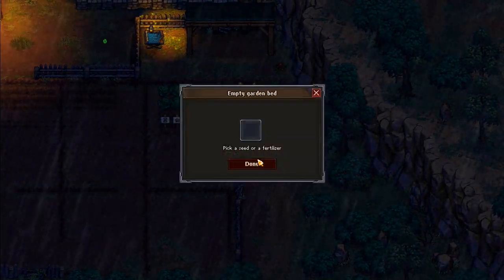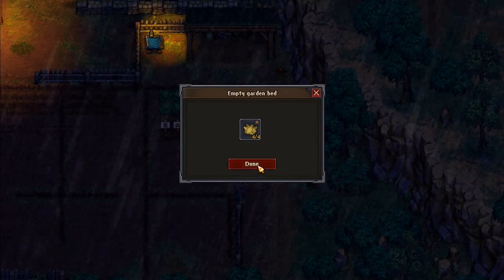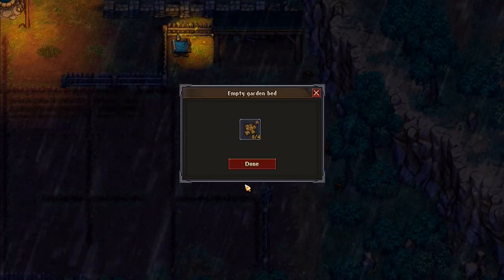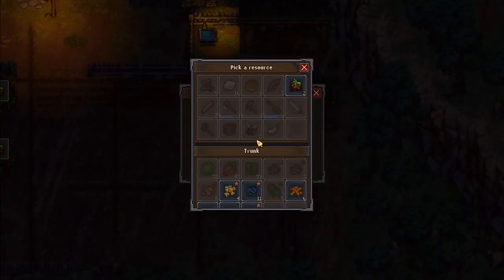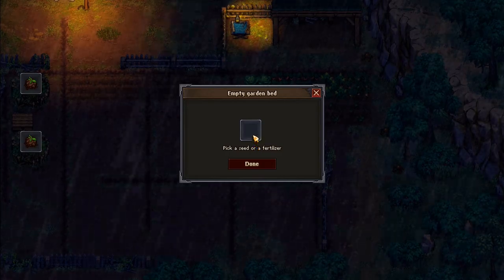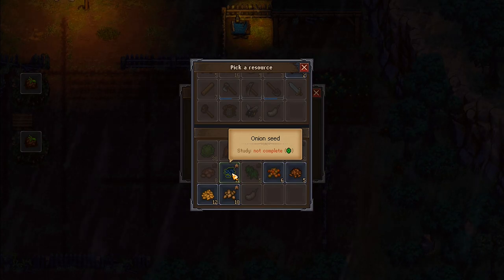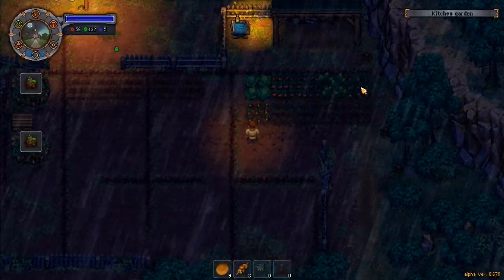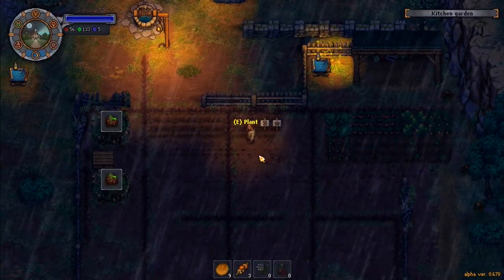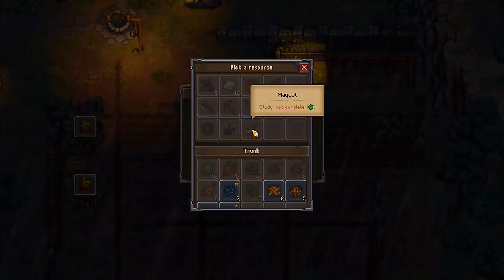We'll go for two lots of pumpkin seeds in here. I want that one there and there. Then I want to go to beet seed — another beet seed in there, done. This one over here: I've got carrots, hemp, wheat, and onions. I don't have very much — I've got two more left — so I'll put that one and that one.